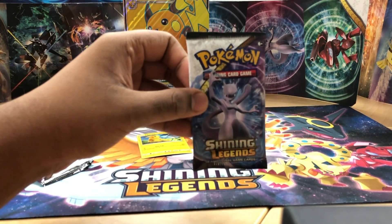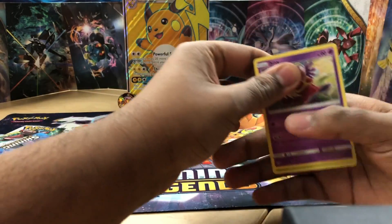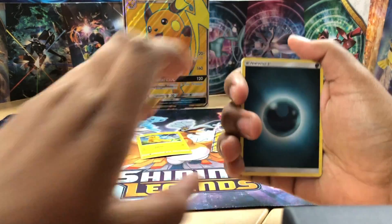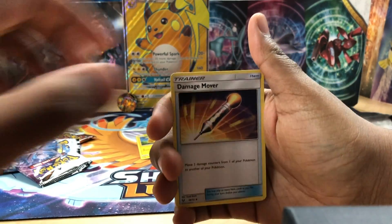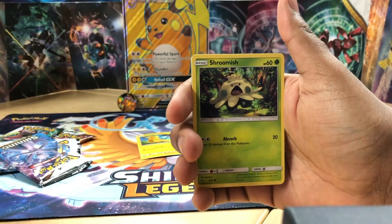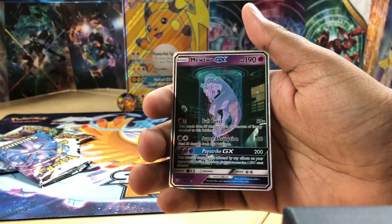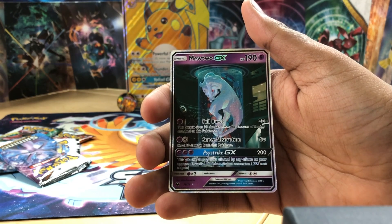Okay let's do the first pack. The trick was four, right? First things first, the code card. One, two, three, four. Dark energy, Volcarona, damage mover, Ultra Ball, Jynx, Ivysaur, Shroomish, Totodile, Bulbasaur - a reverse holo Golett and the rare... oh my gosh, we just pulled a secret rare - Mewtwo GX in the first pack!